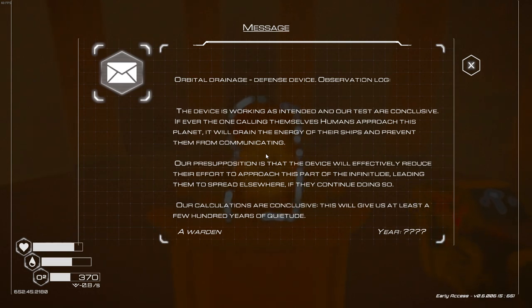There's no obvious water source right off the bat, so I'd definitely recommend bringing extra refills before you run over here yourself. There's a message: 'Orbital drainage defense device — observation long devices working as intended. Our tests are conclusive. If ever the ones calling themselves humans approach this planet, it will drain the energy of their ship and prevent them from communicating. Calculations are conclusive — this will give us at least a few hundred years of quietude.'